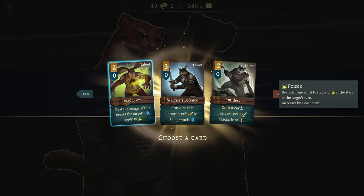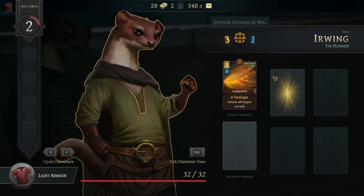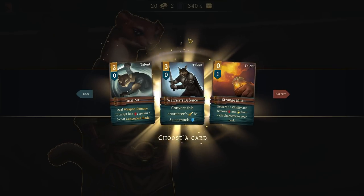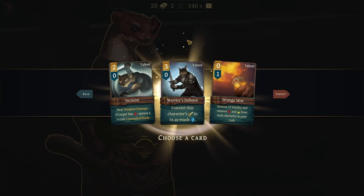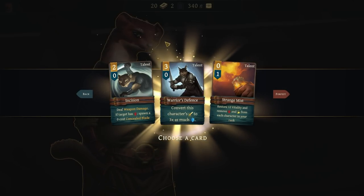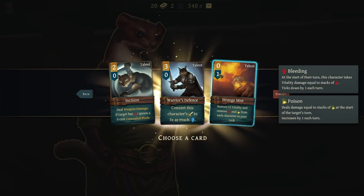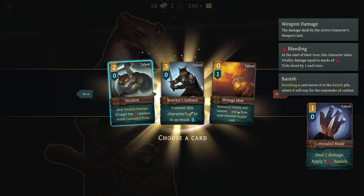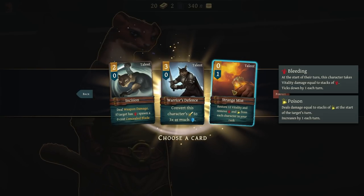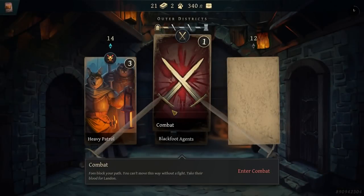Now let's go with acid burn — deal 12 damage, if it breaks their shields apply 10 poison. That's good, it's not my favorite but it's not bad. And we're just going to go energy. Strange mist — restore 12 vitality, remove bleeding and poison from each character in your rank. There's also incision — deal weapon damage, if the target has bleed spawn a zero-cost corrupted blade. So this would let me heal my party, but it costs willpower. Honestly, I'm going to grab strange mist. I feel weird about it, though.